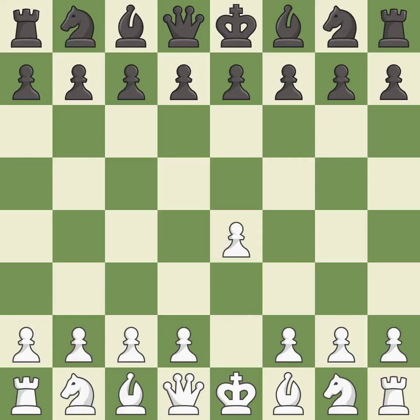Opening with the king's pawn controls the center and opens up the light-squared bishop and queen, often leading to sharp games. The French Defense prepares for d5, but blocks in the light-squared bishop in exchange for a strong center and counter-attacking chances. d4 grabs full control of the center and opens up the dark-squared bishop.